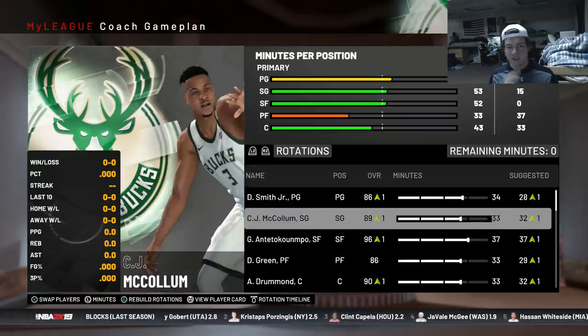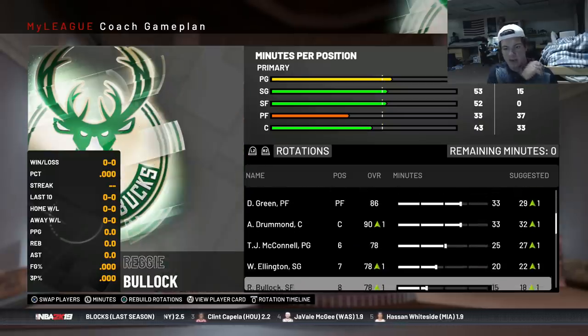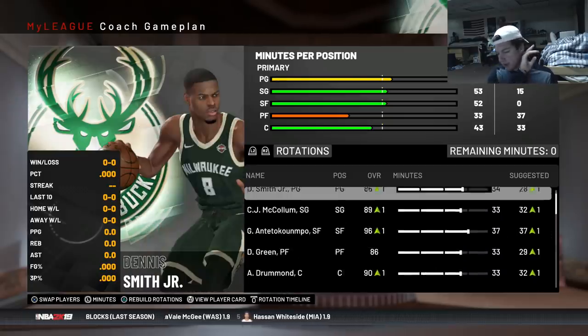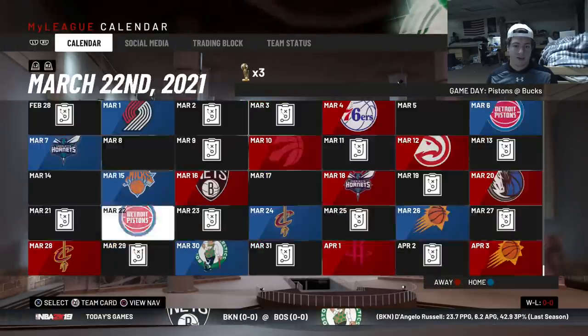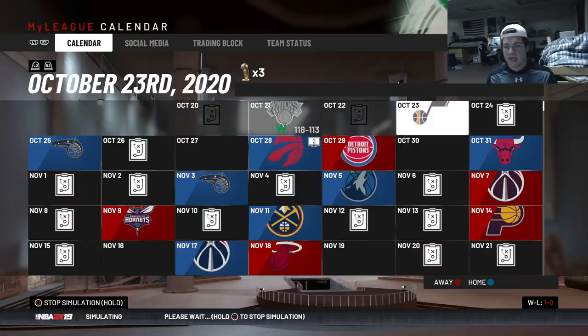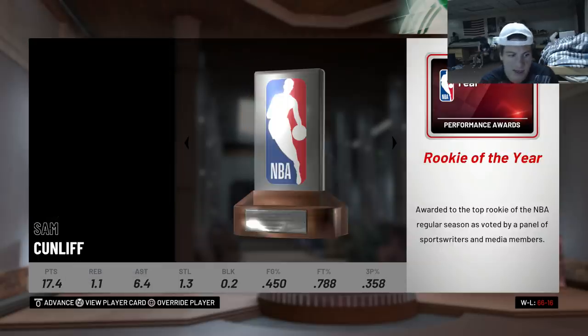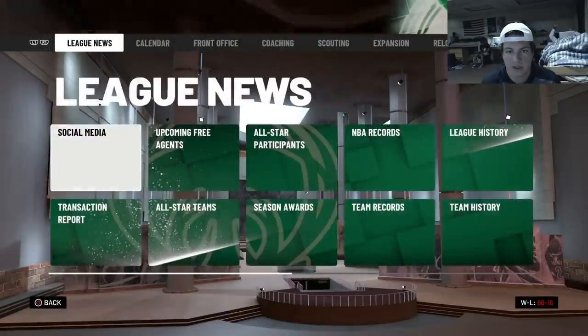Here's the rotation for the third and final season: Dennis Smith Jr, CJ McCollum, Giannis, Draymond, and Andre Drummond. Off the bench: TJ McConnell, Wayne Ellington, Reggie Bullock, and Mason Plumlee - used the mid-level exception on him. Team looks good enough to win a third championship. Wasn't even expecting to win one in the first season. End of season number three - we go 66 and 16, Giannis is MVP again. Nick Nurse wins Coach of the Year again. We're 11 games up with the best record in the NBA.